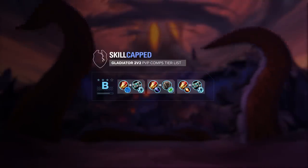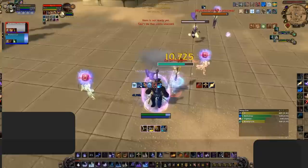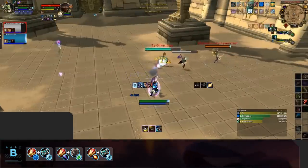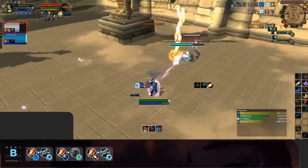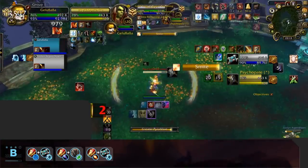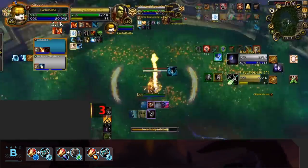Moving onto our B tier — these compositions do very well, and if played well can achieve high ratings, but for ease of play or just strength, don't make it higher on our list. First up, we've got Mage Healer. Fire Mage or Arcane Mage Holy Priest, and Frost Mage Restoration Druid are among the most common variations. But currently in this meta, if you're playing a caster and it's not a Destro Warlock, most melee compositions are just able to pressure you once dampening kicks in.